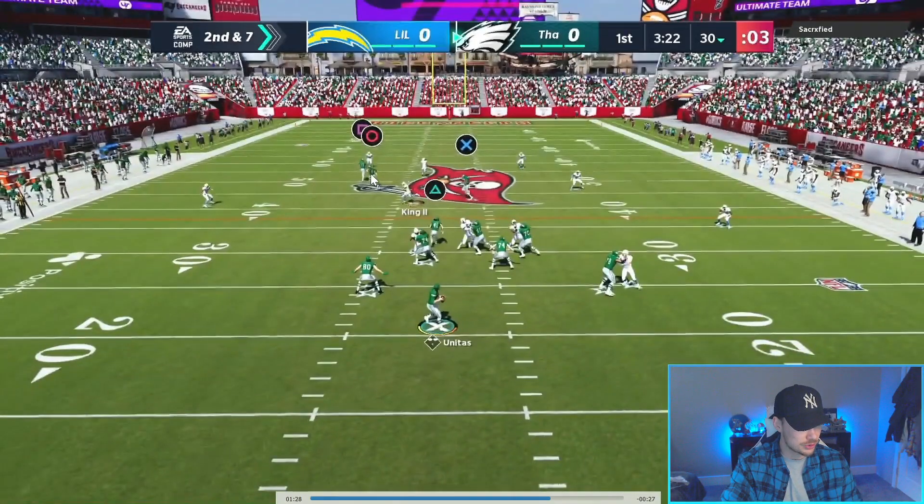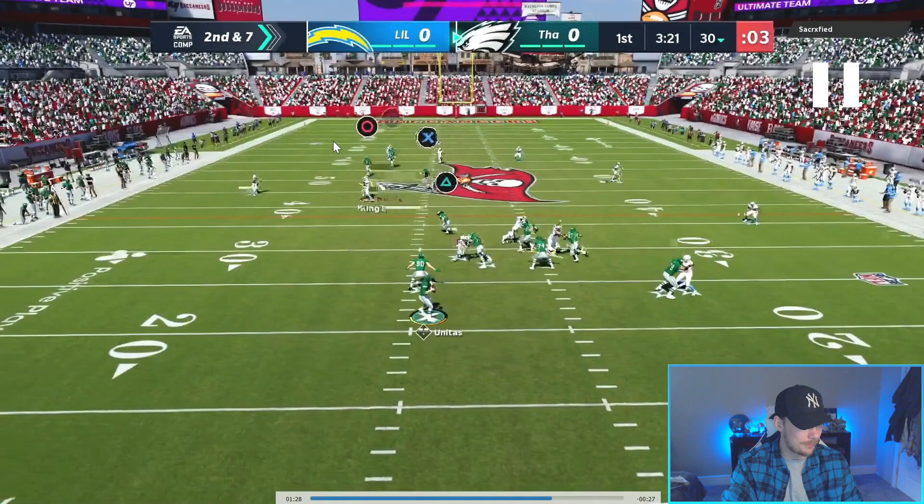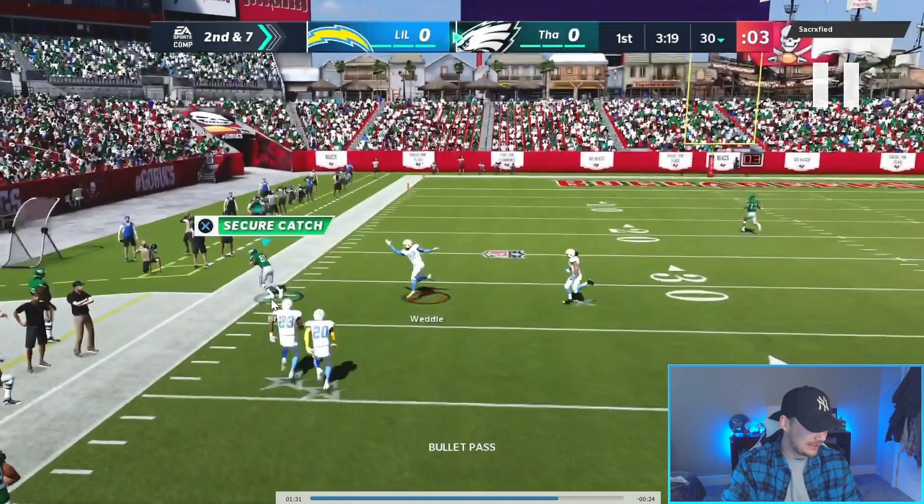Look at the wide receiver with the streak route here. Zone drop set at about 15-20 yards — does not matter. Absolutely massive hole against cover two. Fire that in.